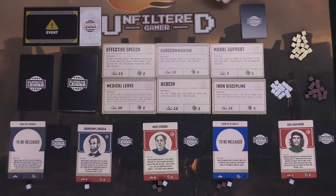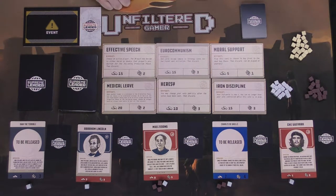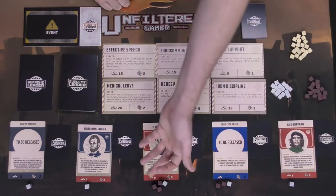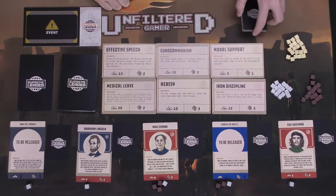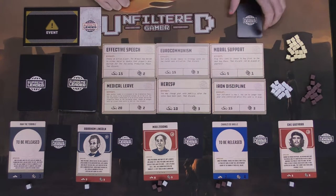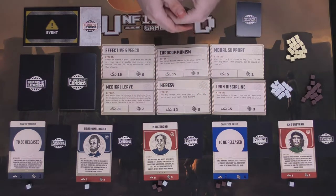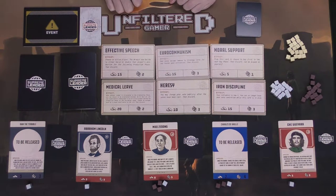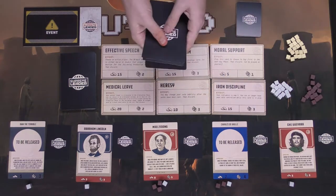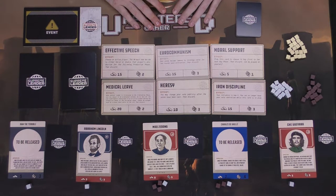I set up a game of Supreme Leader for five players. Everyone has a unique character with a special ability — either once-per-game or passive. Players start with varying currency amounts, and there's a bank with ones, fives, and tens. Every player gets a political agenda as a hidden objective. I set up the strategy deck with six cards laid out in a grid. For the event deck in a five-player game, you simply take five red event cards, shuffle them, and set them aside — then you're ready to begin.